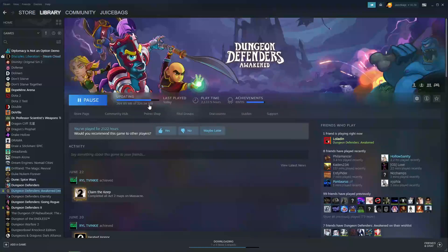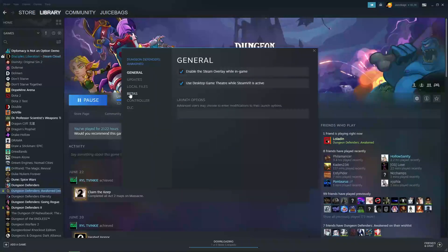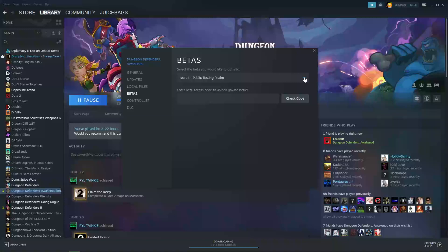Remember, this is a separate save file, so you're not saving any progress — you're playing to check it out, give feedback, and report bugs or balance issues. Note that the beta file is there right now, but it is not the PTR we're looking for. If you download it prior to 10 a.m. Pacific time, 1 p.m. Eastern, you'll download the last PTR, which will not let you into the game. Wait until 10 a.m., make sure Chromatic has the correct beta build up, and then you'll be able to log in and play.